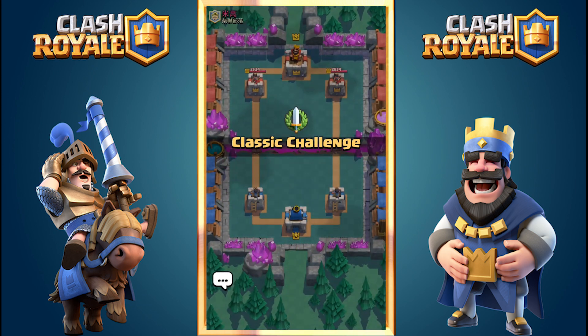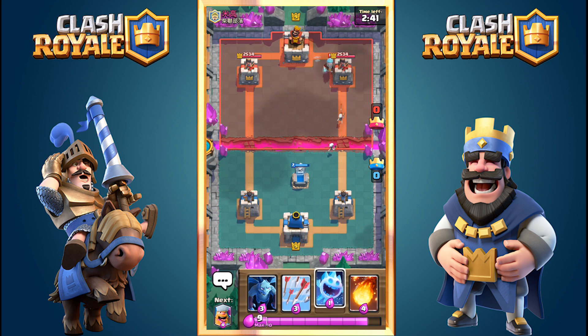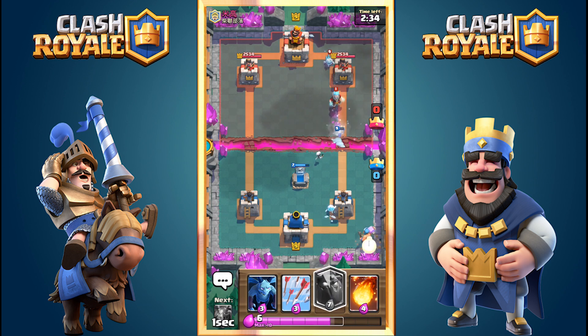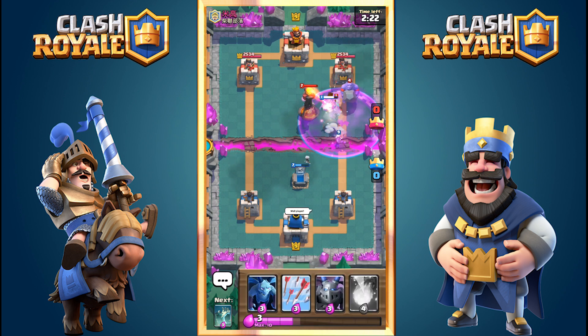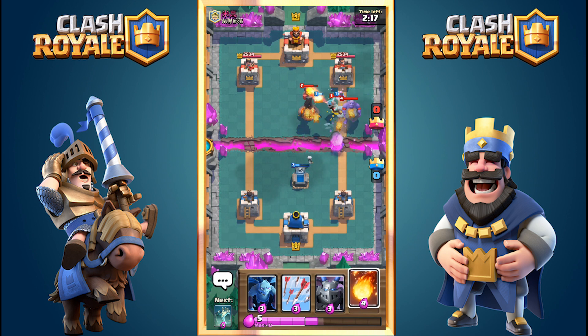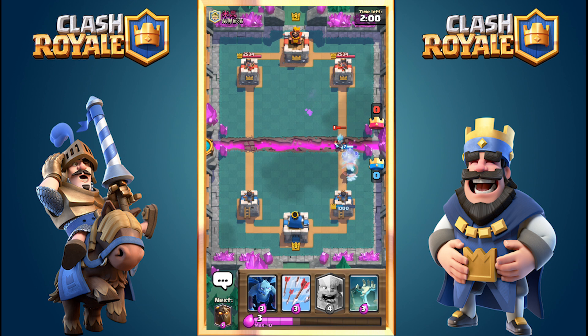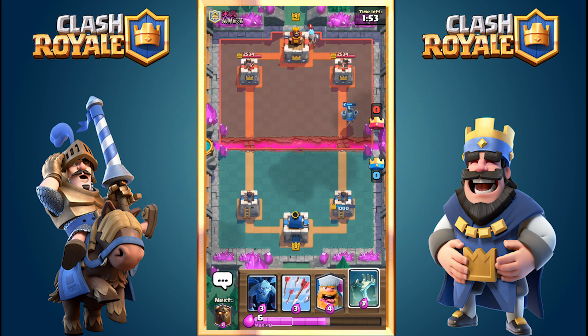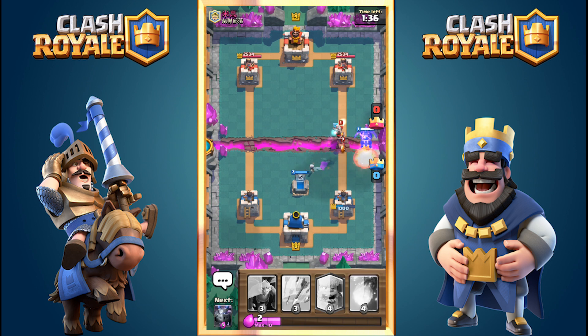Only two more wins for the ultimate prize. Match 11 starts badly — very bad deck rotation. I drop the Tombstone, one of my most defensive cards. He has an Inferno Tower, which is essentially a Lava Hound killer — one of the best counters to it. But this deck has so many different attack possibilities. Even though his tower is ahead by 1,500 HP and mine is down to only 1,000 HP, we will beat this opponent.